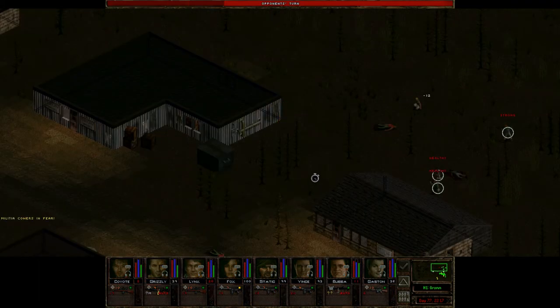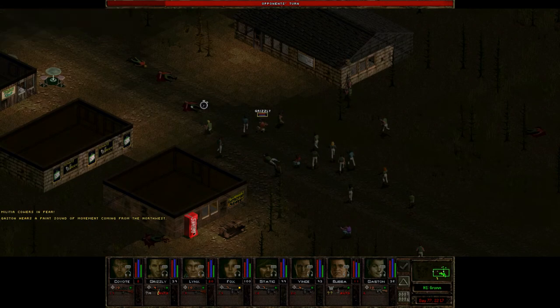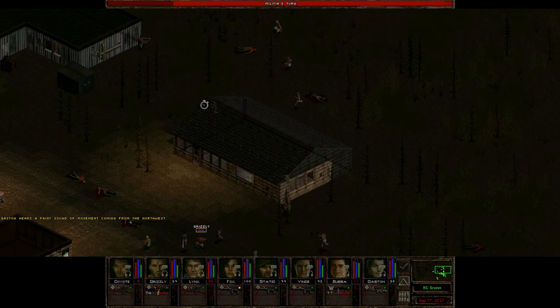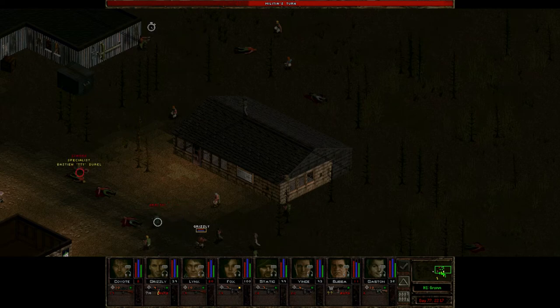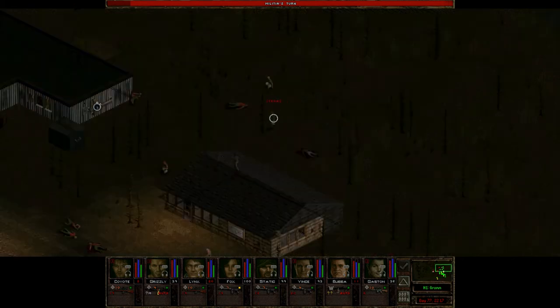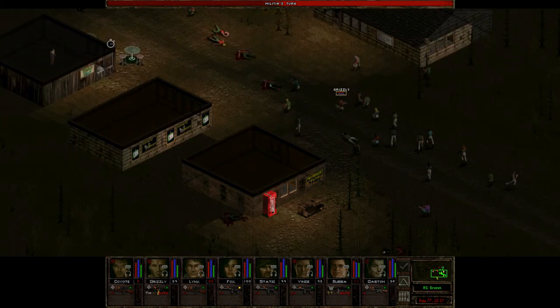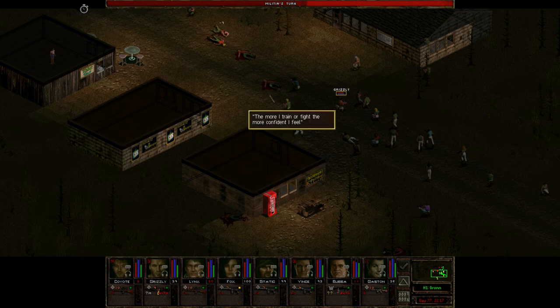Guys wielding fully automatic machine pistols. I'm surprised nobody saw that guy as he shot at us. Do you think the three militia guys will be able to take him on by themselves? Can I pull Gaston up to right here so he has a better line of sight? There he is. Anybody want to get an interrupt? No, not enough AP. I don't think we're going to be able to see that guy on our own turn — he only became visible because he shot.